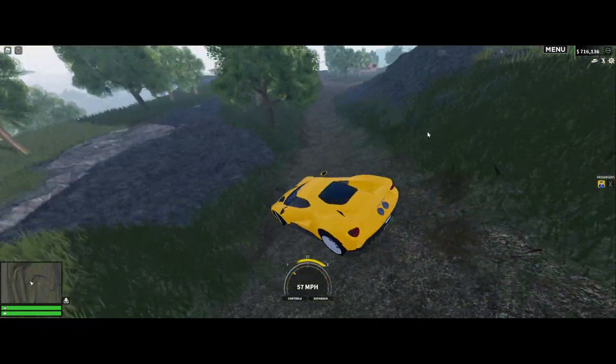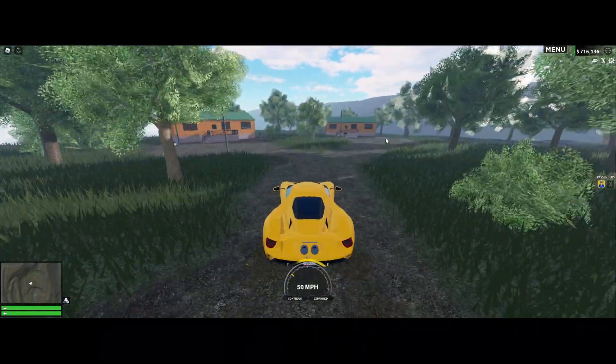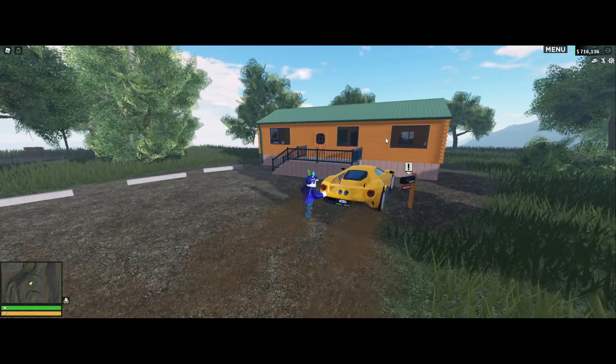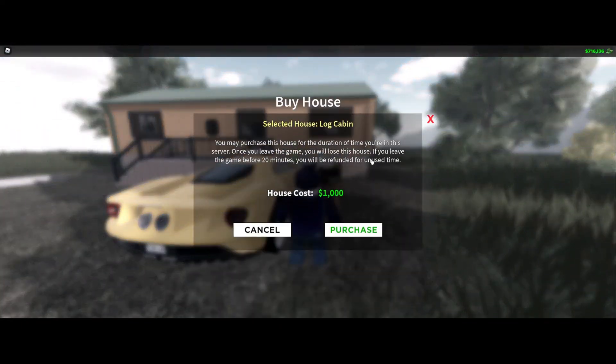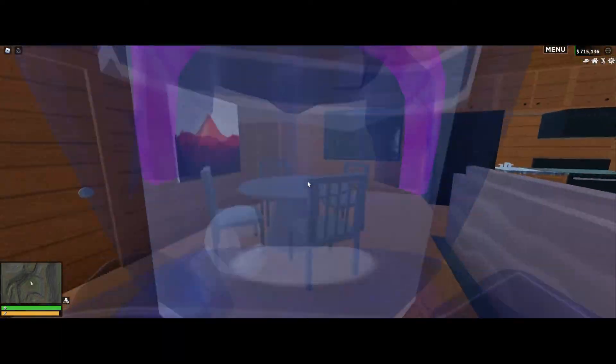It looks like there's a building over here. Oh yeah, look at this — there's like two homes you can get. Are these rentable? They are rentable. So yeah, you have some new homes you can rent.